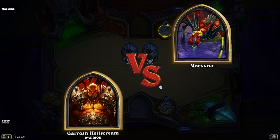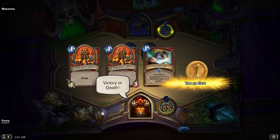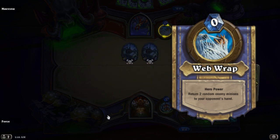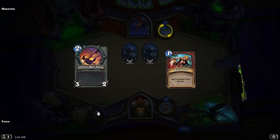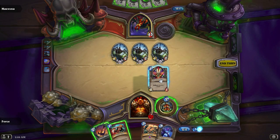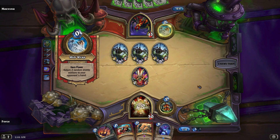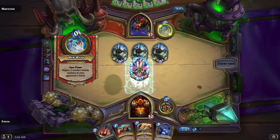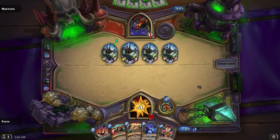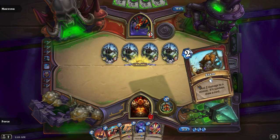For the final boss in the Arachnid Quarter, we have Maexxna. She starts off with 45 health and is easily the hardest boss in the wing. Her Web Wrap goes from a 3-cost to a 0-cost, which will randomly return 2 minions to the opponent's hand. This is an auto-cast and can be easily abused. You're going to want to use creatures with effective Battlecries that either remove your opponent's creatures or keep you alive. There are going to be many Haunted Creepers in play, and the best strategy is to fill the board and focus on killing anything that has more than 1 attack.